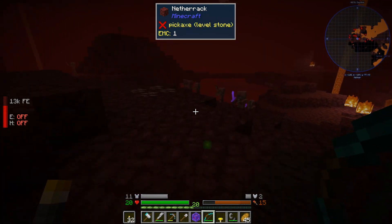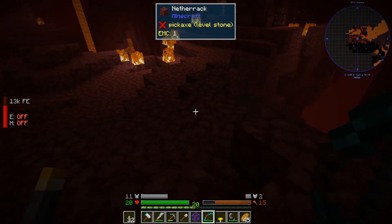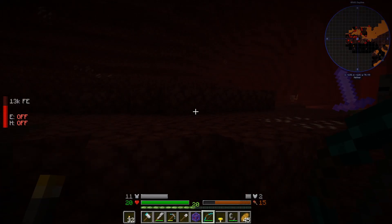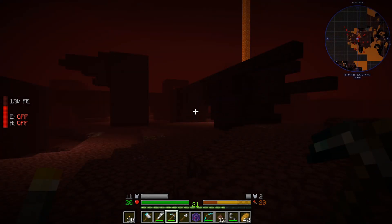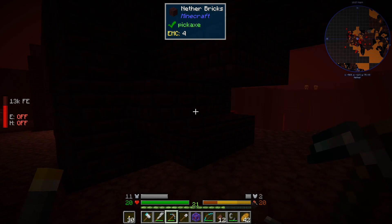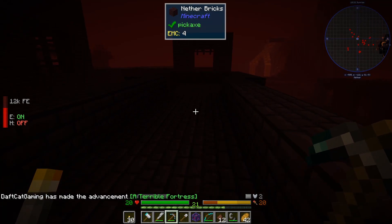We haven't found a fortress yet, but we did just manage to get the 'Return to Sender' achievement by throwing a fire bomb back at a ghast and picking up a ghast tear. Back to the hunt for a fortress. Here we are — that looks suspiciously like what we're looking for.